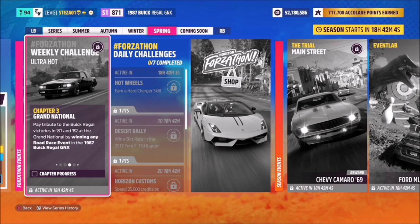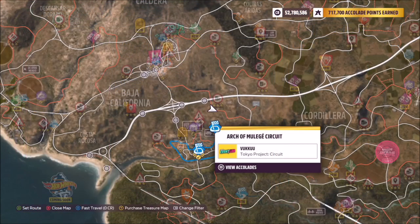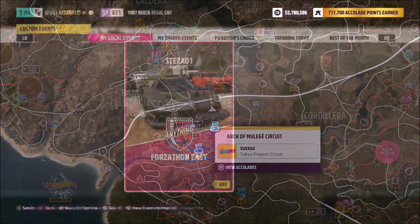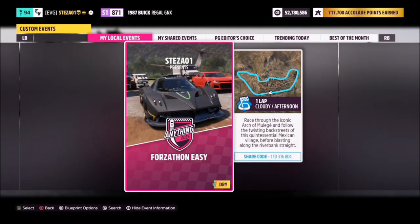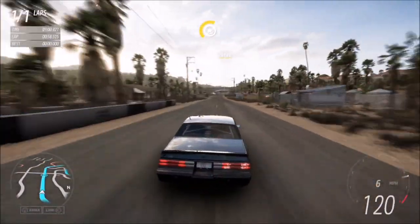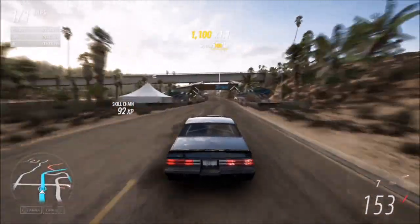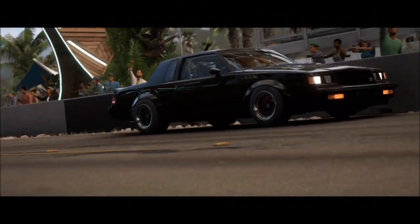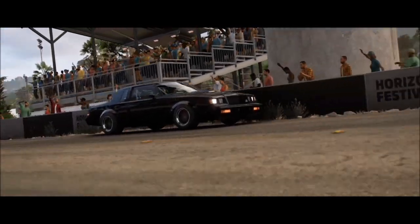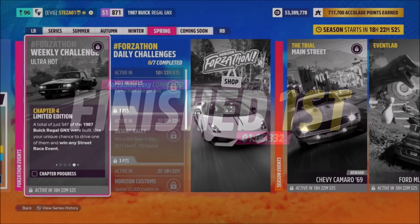The next challenge wants you to win any road race event. I already have one set up for you at the Arch of Mulege circuit — it's called Forzathon Easy, share code is 110-316-804. It's one lap with no AI driver tires, super easy, always guaranteed a win, and should take you no more than just over a minute. A really quick way to complete the second challenge.